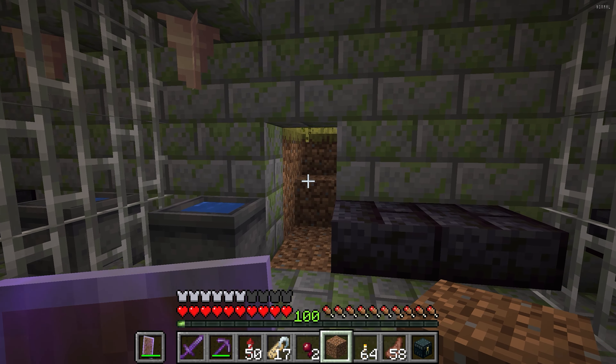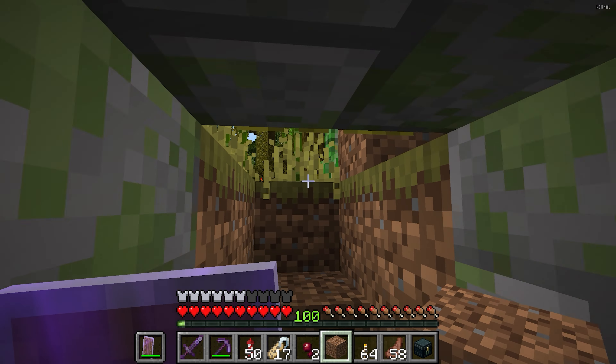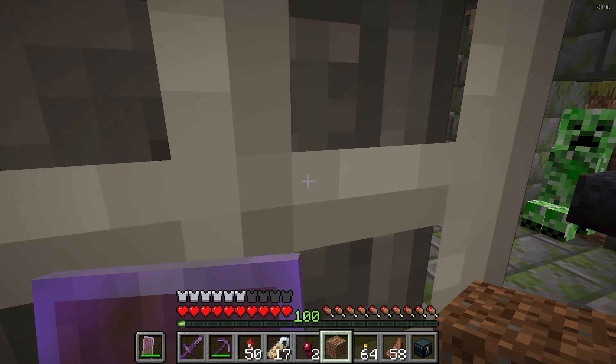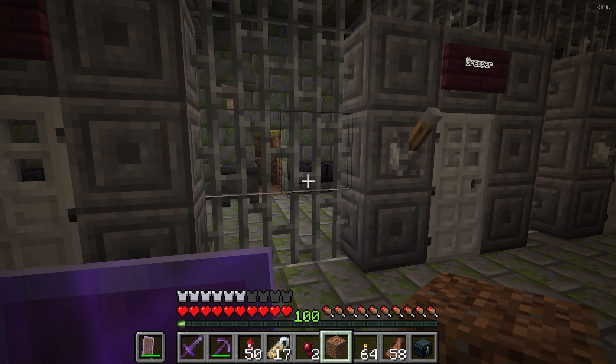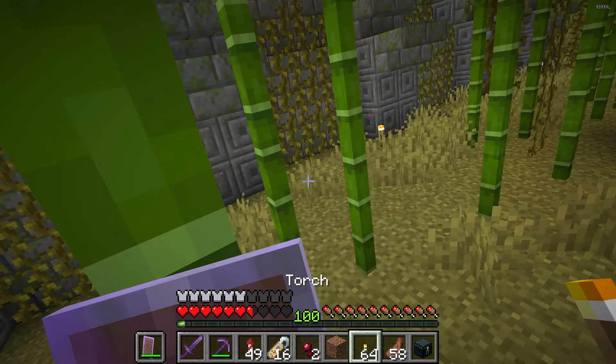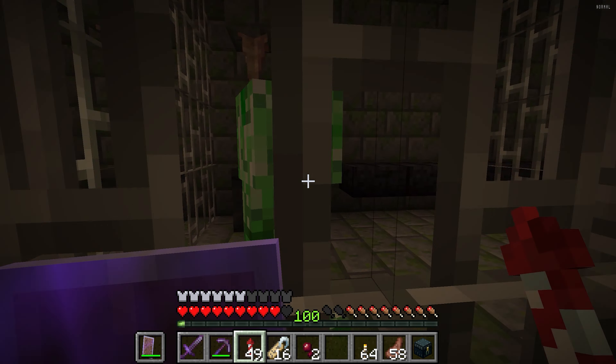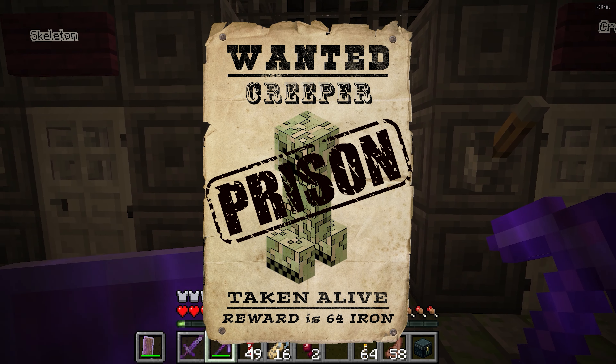Alright creeper, come this way and let's get you back in that cell. Actually this might work better because then I can go out the front and lock it and then he'll be stuck in there. Is he following me? He doesn't want to follow me. Alright, now he's following me — lock the door! Now I gotta hurry and go to the back and block it up so he doesn't get out. Alright, that actually works — now we got a creeper as a prisoner.